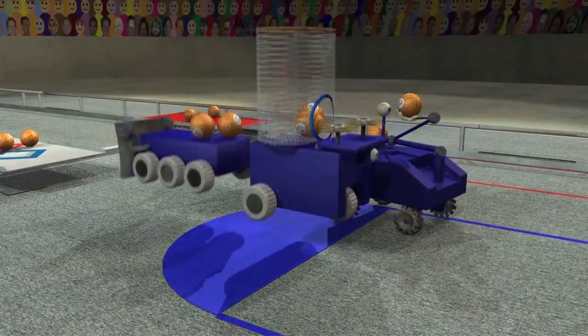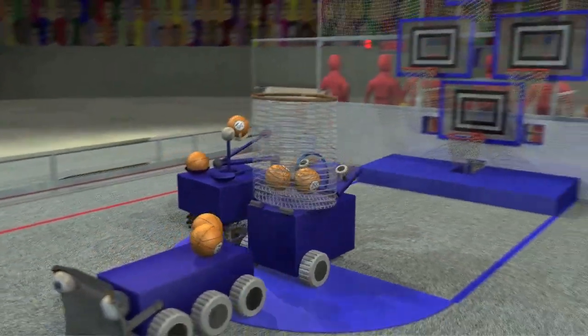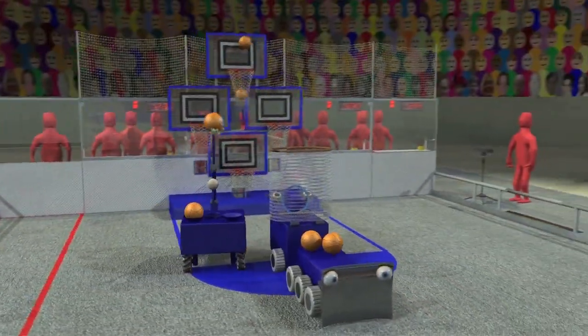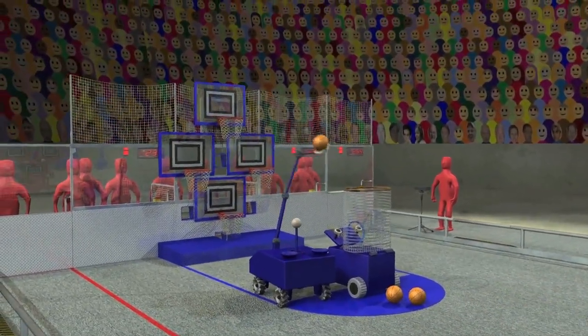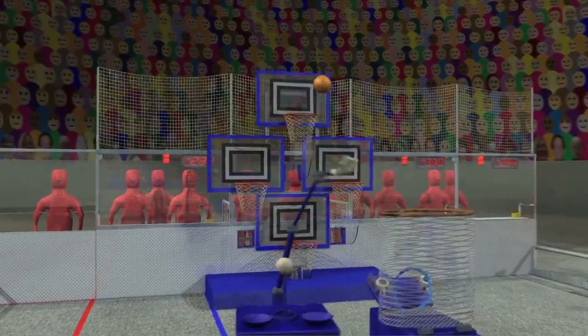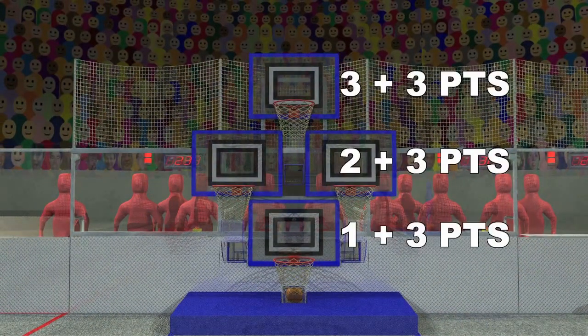The match begins with each robot touching their key at the far end of the court. Robots can be preloaded with one or two basketballs each. A 15 second hybrid period starts the match. During hybrid, robots can score basketballs using pre-programmed instructions, and every basket scored during this period gets a three point bonus.